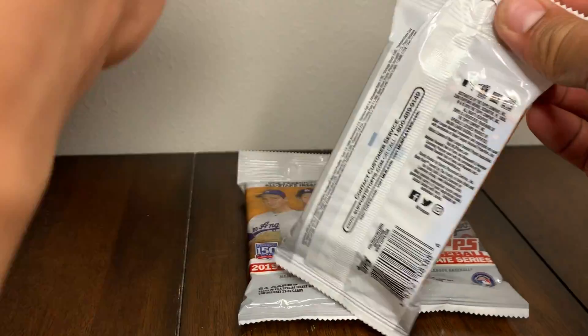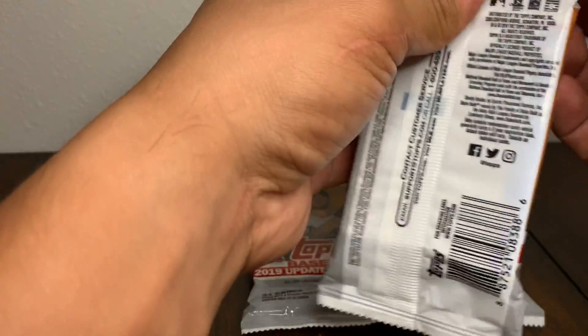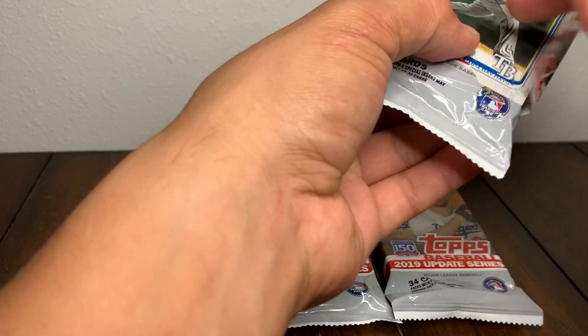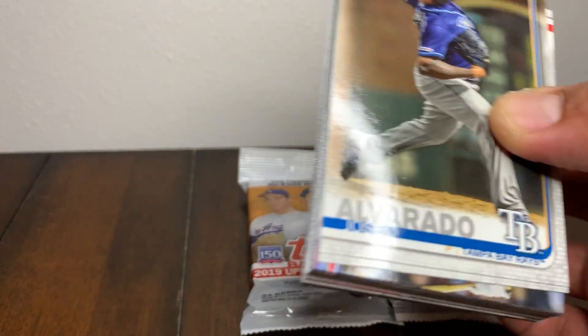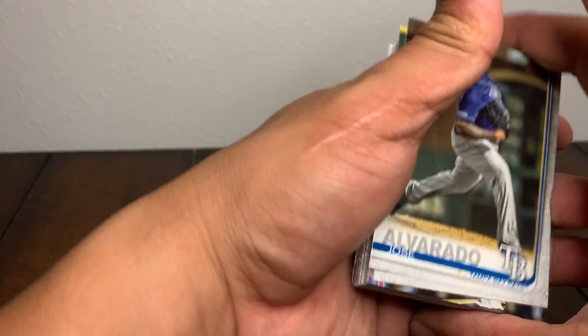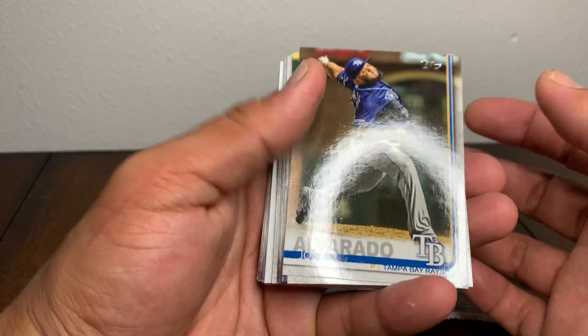There are some good rookies in the update so let's check it out. I'm going to get right into it. I'm looking for a Vlad Jr., Tatis Jr., maybe Alonso, or Eloy Jimenez. Alright, first up we got Jose Alvarado.